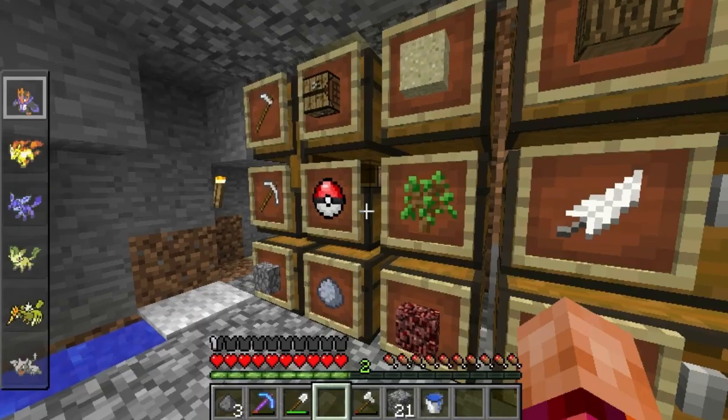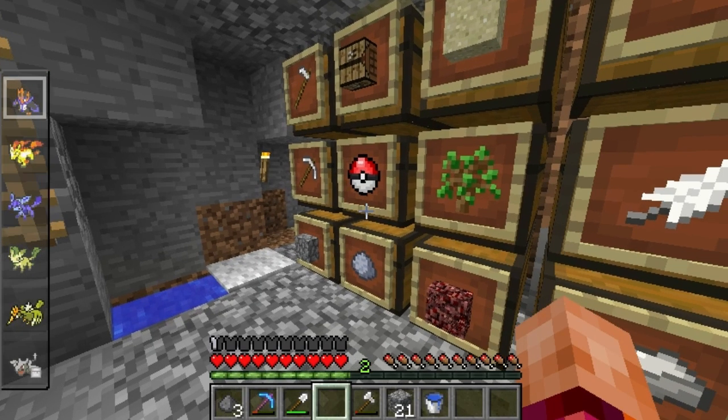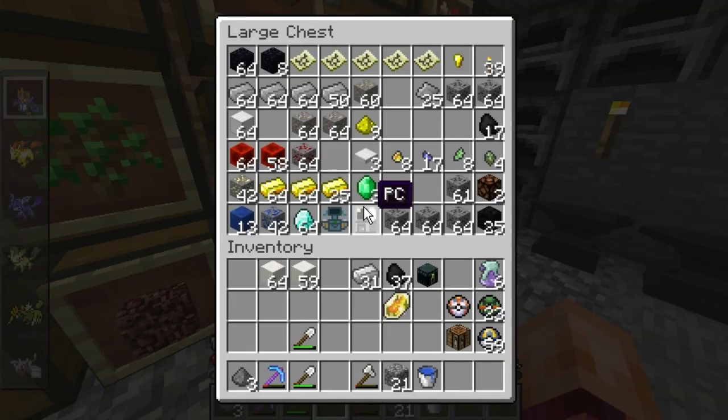You guys keep telling me I have all these things I keep forgetting to look at. In here I've got XP Shares, so I'm going to grab one and put that on him — that'll give him XP from everybody else's battles. I've also got two Fire Stones and I think enough to make a Water Stone. If you give a Fire Stone to an Eevee I want to say it turns into a Jolteon.